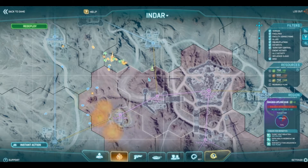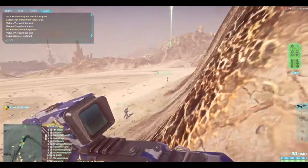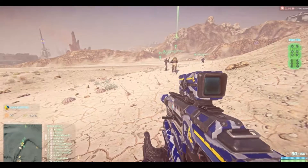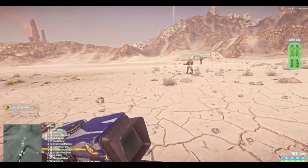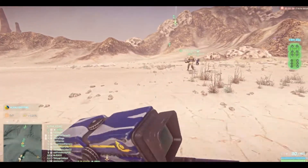Alpha is moving to squad waypoint to the east. Alpha is moving out now. Combs Bravo, there's a Sunderer that's unlocked and available for you at the brownish smoke on your position.